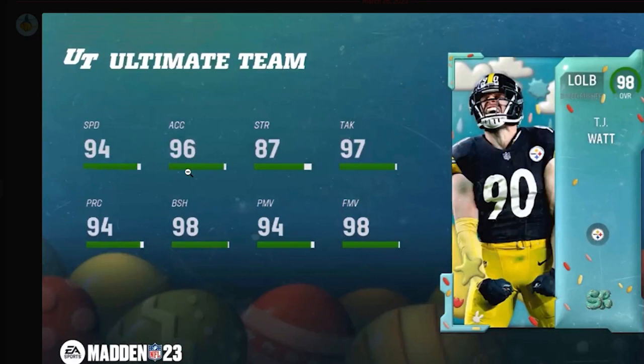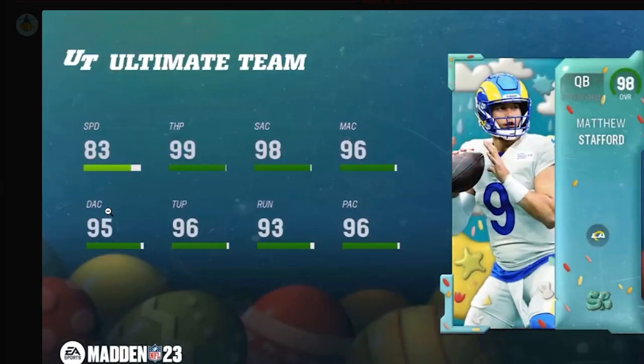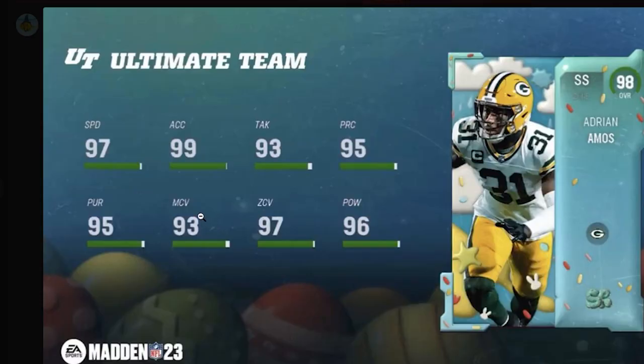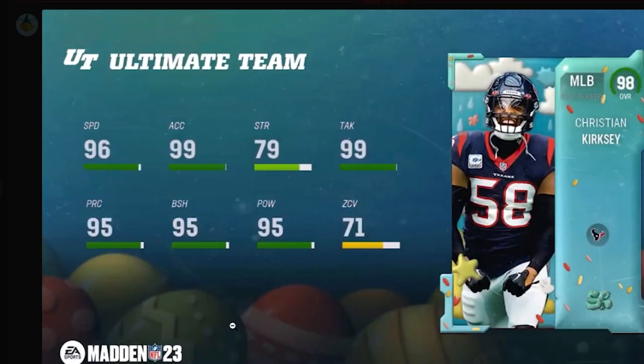We've got a TJ Watt outside linebacker, and then we got a Matthew Stafford 98 overall — he's very slow, but if you're a pocket passer you're definitely going to want to use him and he gets a really good release. We also got a strong safety that is literally a top tier strong safety. His man coverage is a little low but his zone is great, his pursuit is pretty good, and his tackling is alright.